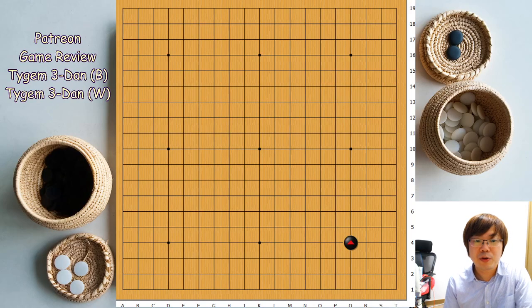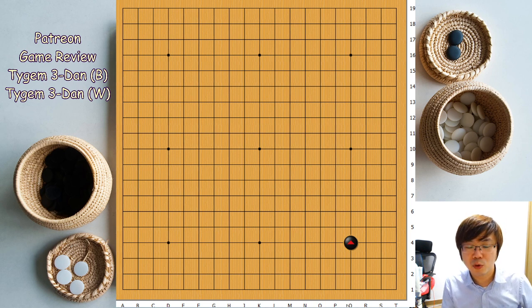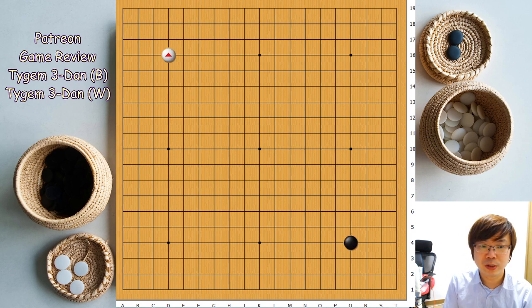Hello everyone, today I'm going to have a game review for my Patreon. He has played on Tygem with a 3-dan player, so both black and white are Tygem 3-dan. If your level is around that level, I'm sure this video is going to help you. Let's start from now — my Patreon was white and his opponent was black.